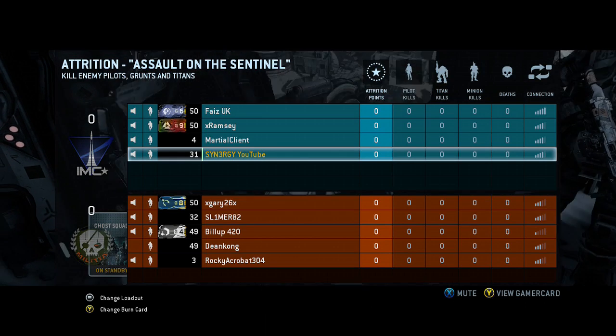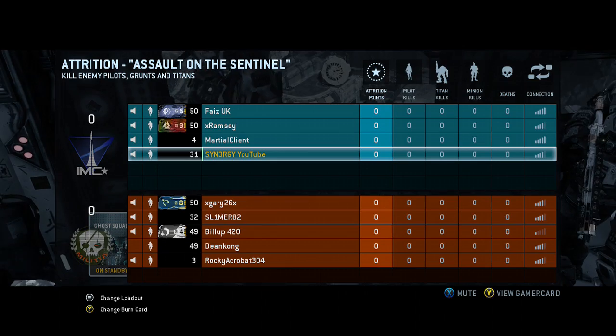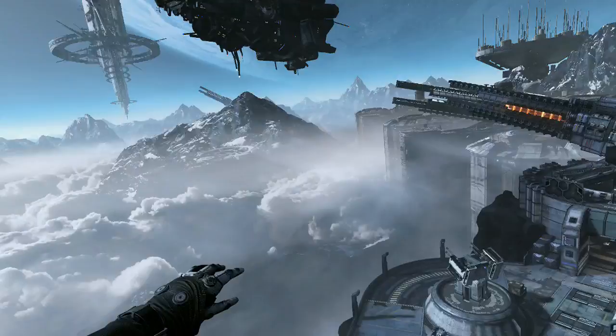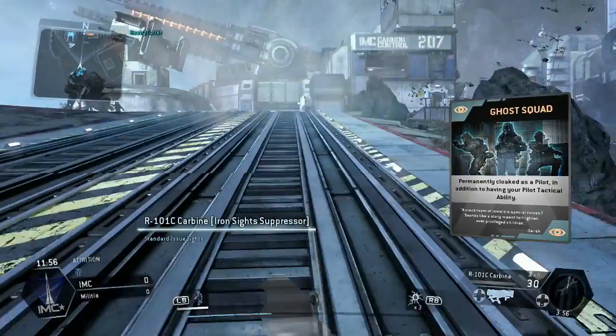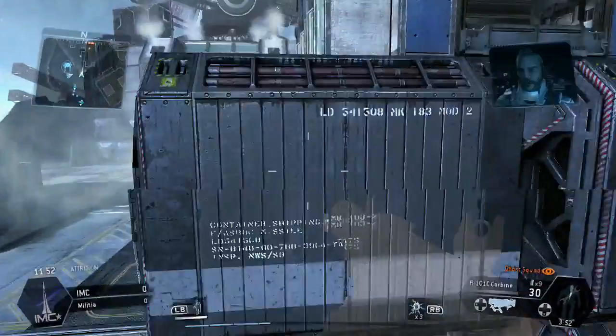What we're going to do is it is Assault on the Sentinel. As you can see, Attrition is all about killing enemy pilots, grunts, titans as well as human players. All of these combined together are going to rack up your Attrition points. You can see we've actually got that on the straight at the minute.